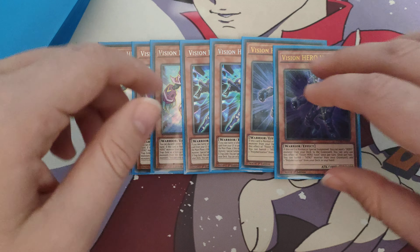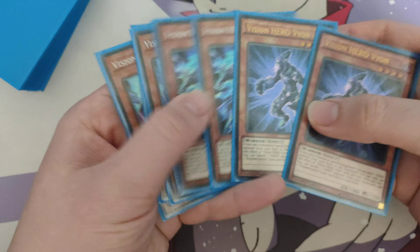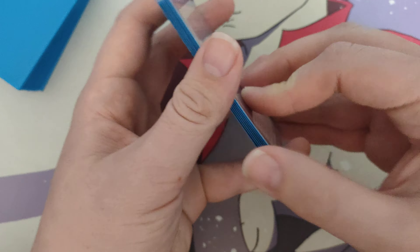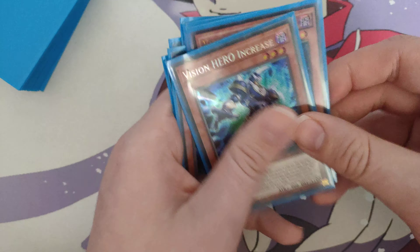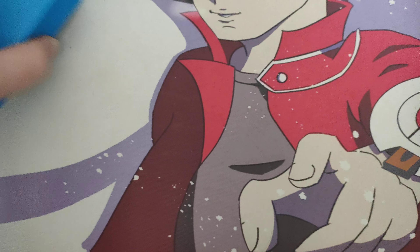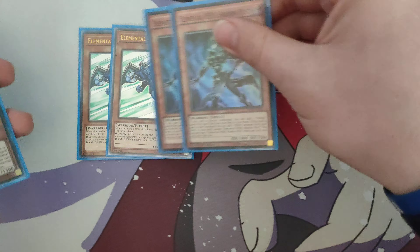It isn't too bad if you draw both Increase and Vyle though, because Increase can summon itself, so it's not the end of the world. The starter is Vision Hero Vyon - you just Special Summon it from your hand, then put Increase in the Spell and Spell Zone, use Increase to tribute Vyon, summon Increase, and then Increase summons Vyle. That's basically the whole engine. You want to be playing 3-2-2 - that's just the best ratio - and I would not change it.